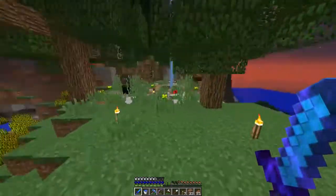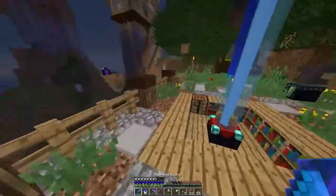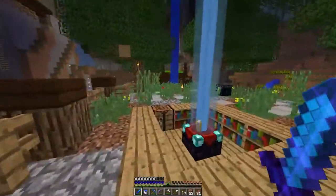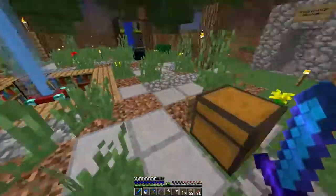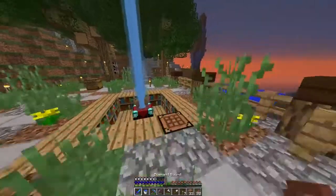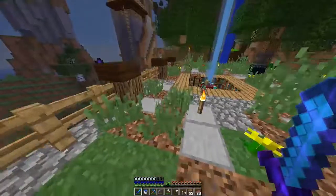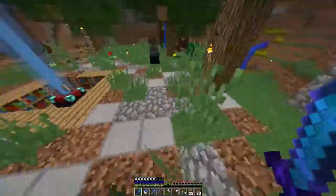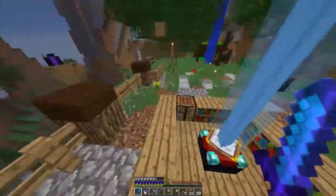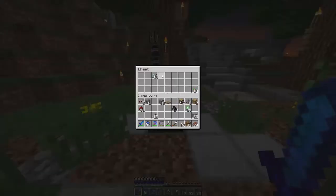Me and Limps decided to remodel the spawn area. If you remember from the end of last video, it was like a big stone slab circle. We thought that was too similar to the style we went with on the last map, so we changed it to a natural look, and hopefully all the pathways will end up looking like this.